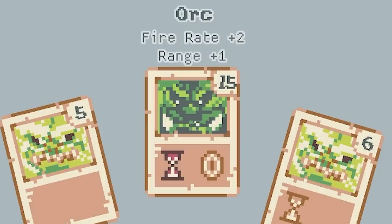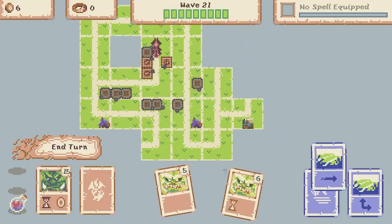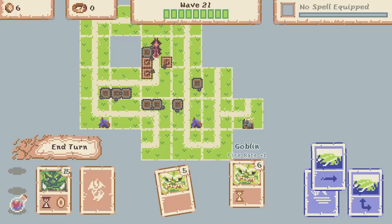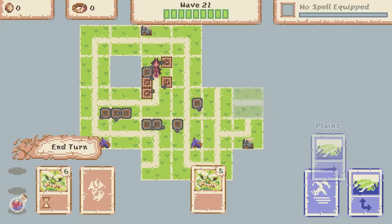Fire rate 2, range plus 1 - I think that fire rate is also maxed out now, you can see that's like a solid symbol. So where shall we shove this? We want to cover as much area as possible - I think we'll go there. Then I've got six coins so I may as well get this goblin with fire rate plus 1. Let's place the planes down and then end our turn.